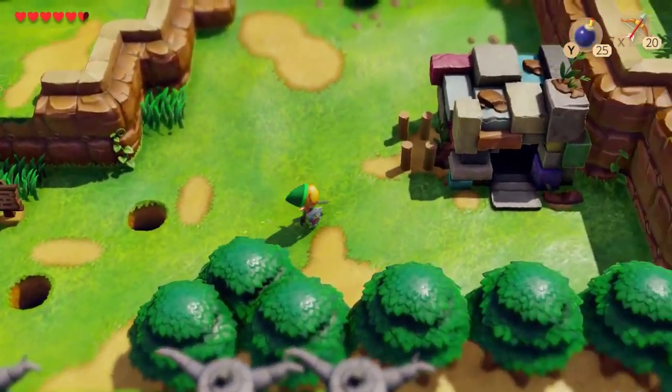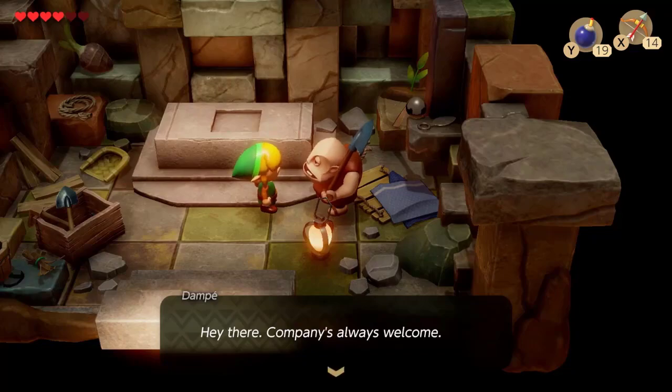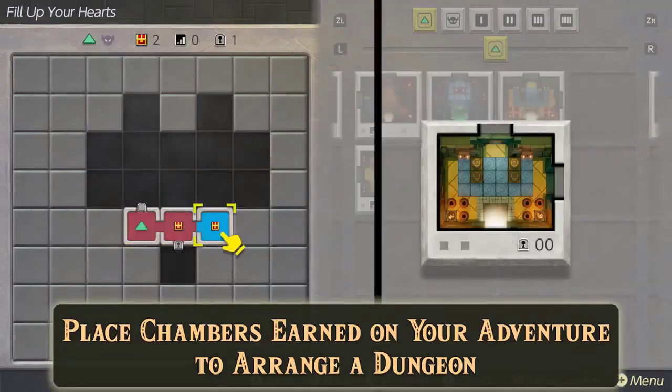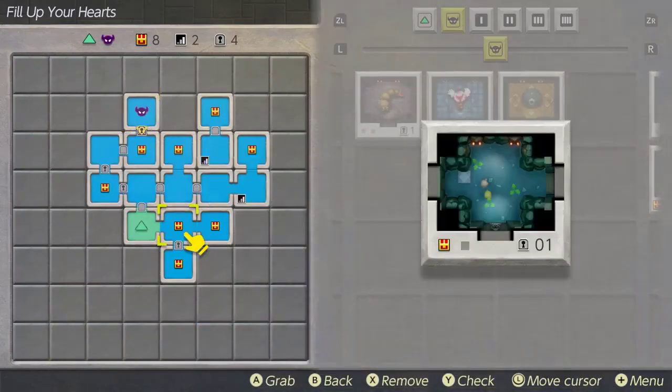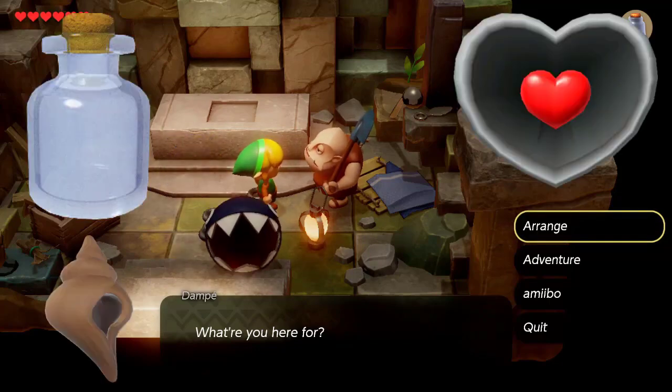This is crazy. So as you progress through the game and beat dungeons, you go and tell it to this old man in this cave, and he'll slap all the rooms you've been through — well, most of them — onto these little stone tablets. You can organize that however you want. There are challenges to complete, which earn you bottles, pieces of heart, secret seashells, and money.